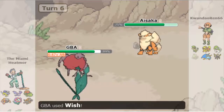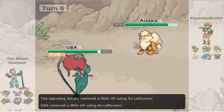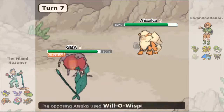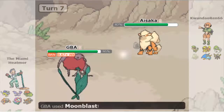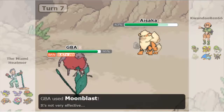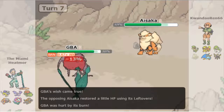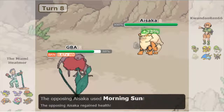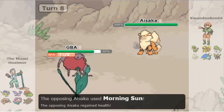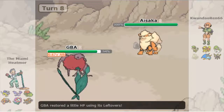Adam goes for Wish as a scout move to see what Elo would do, and Elo brings in Arcanine — the moment of truth. Adam sees the Leftovers but is still not sure about the set. But then Elo goes for Will-O-Wisp, and at that point Adam knows this is a physically defensive Arcanine. The Intimidate was kind of a giveaway too. This is not an offensive Arcanine, and Adam can play around it with that knowledge. They're kind of playing possum with each other.